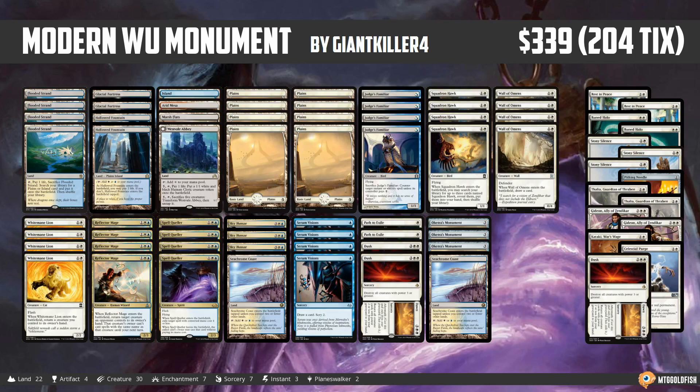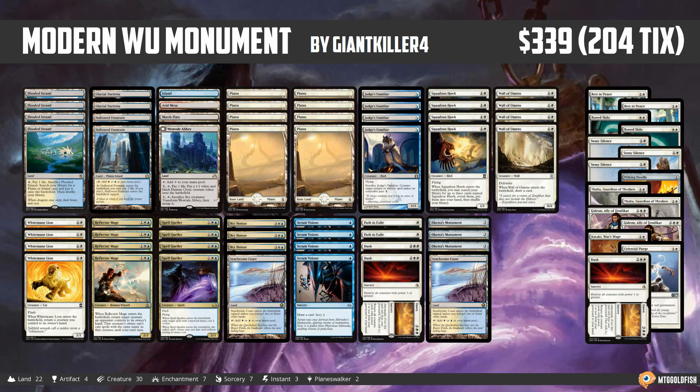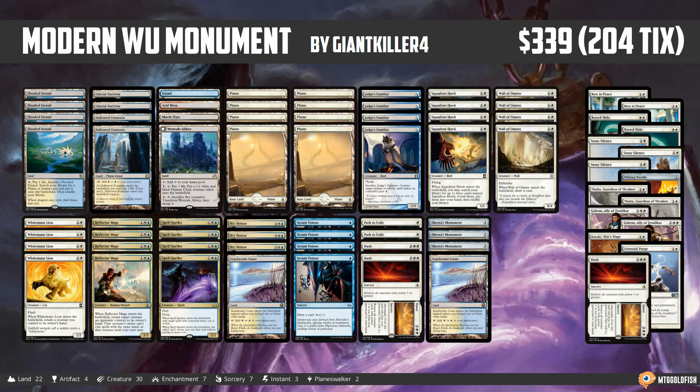This is Blue-White Monument — you've probably heard of it before as one of the best decks in standard right now — but this is Blue-White Monument for Modern. It recently took Giant Killer four to an undefeated finish in a competitive Modern league on Magic Online, so congrats to Giant Killer on their finish.